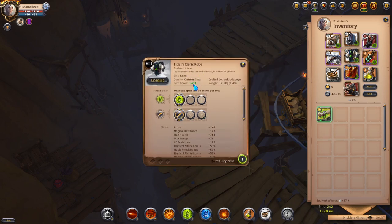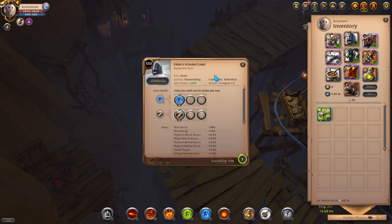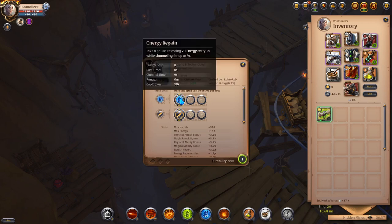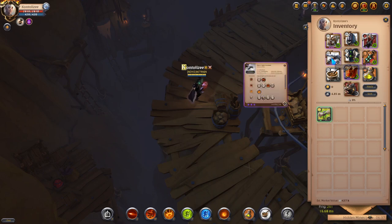For headgear I use the cheapest cloth headgear, my choice is the Scholar Cowl. For the chest I use the Elder Cleric Robe — I only need the 'Mend Wounds' ability to heal up while out of combat. My build uses a lot of mana, so I use energy regain every time I'm out of mana.